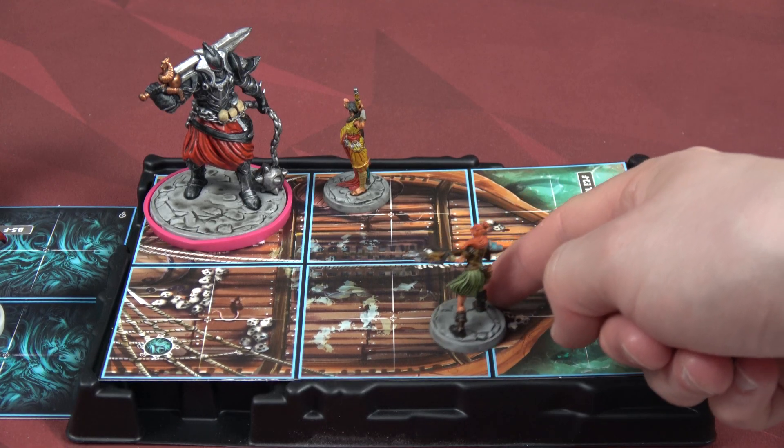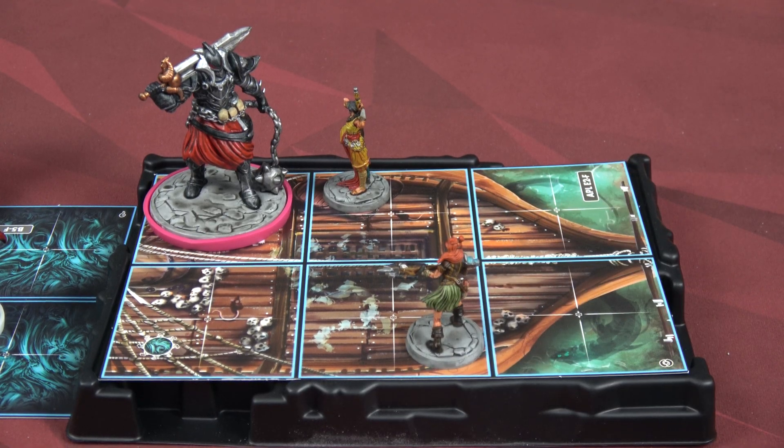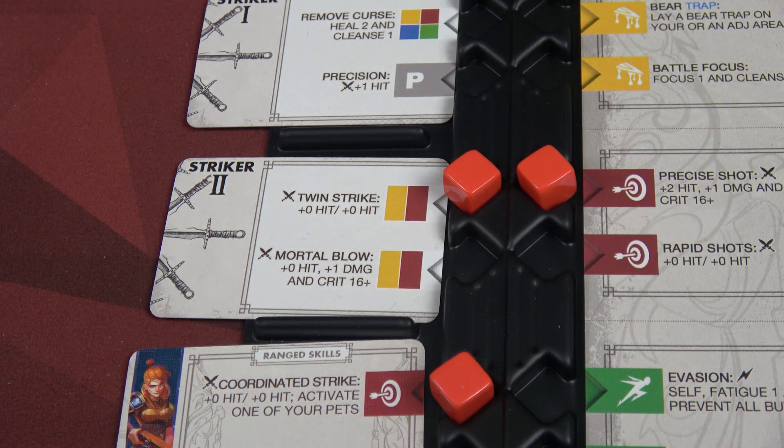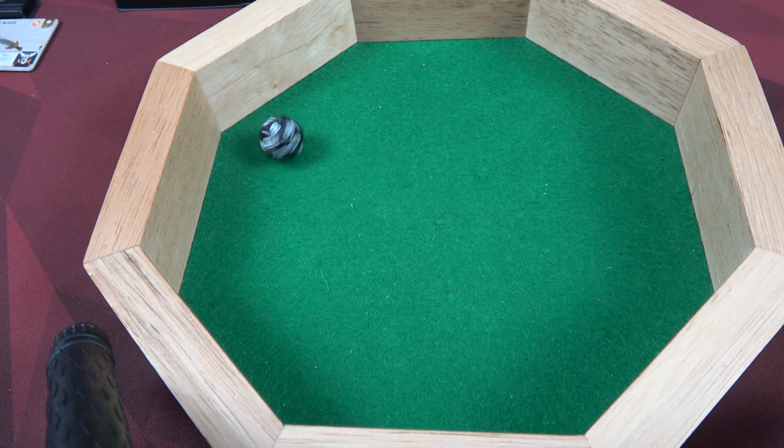Maya will go next. She'll use her free move to get within range one and do a twin strike - plus one, plus one hit thanks to our precision, so we need a seven or higher to hit. I'm hoping for a 16 or higher because I can put out a pet and potentially give him burn two. Our first roll is a 10 - that's three damage. He's got two shields, so that knocks him down to six health. Our second attack, we get a 10 again. We weren't able to burn him, so he'll go down to three health.